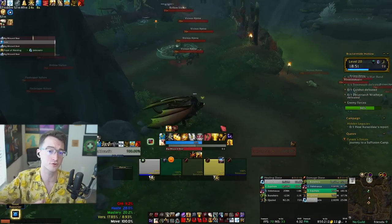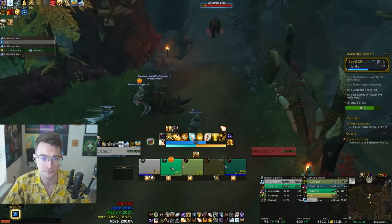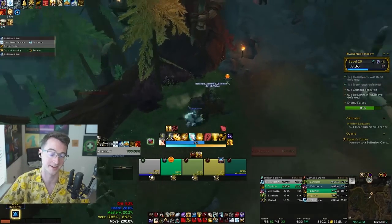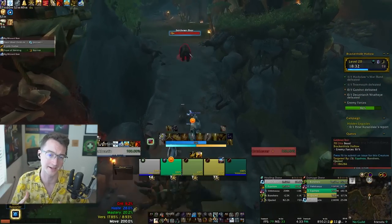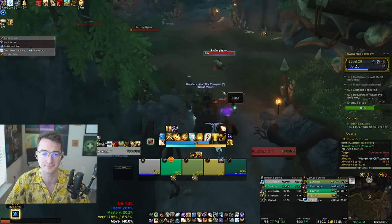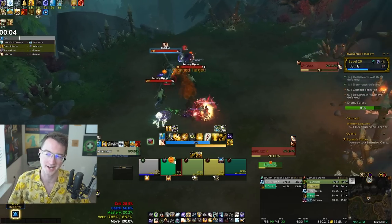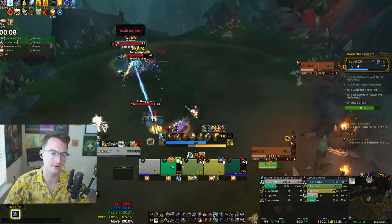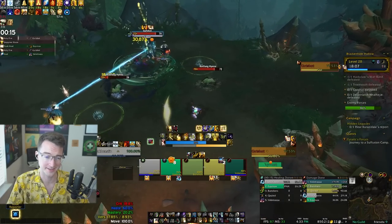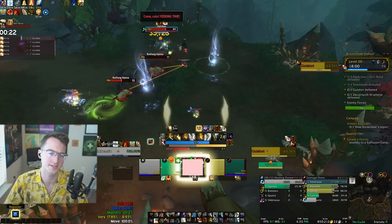Once you cross the bridge, go right again and hug the right side. There are rogues, stalkers, and other mobs much more likely to wipe you, so skip them entirely. Go over the hill through the bushes and skip as much as you can. You might have to pull the Stalker surrounded by hyenas — focus that Stalker down, because Stalker mobs cast bone bleeds on everybody in the party dealing incredible damage. The Stalker also casts Rotting Meat onto a player, which causes nearby hyenas to fixate and chase them, and even without hyenas deals incredible single target damage.